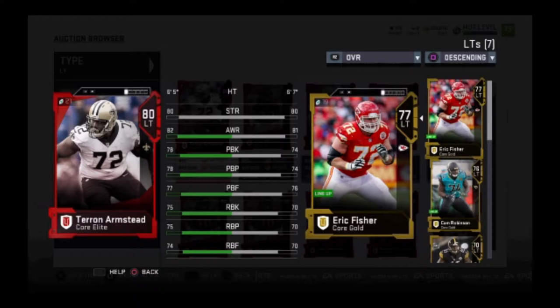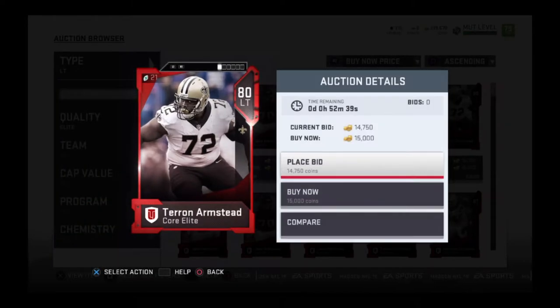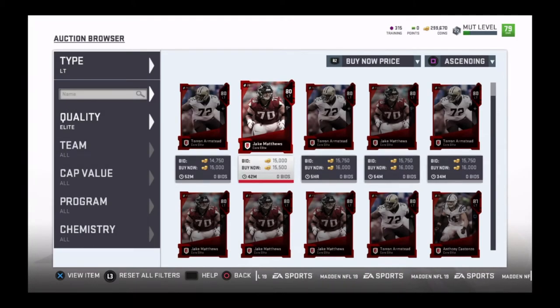You want to take that into consideration when you go to pick an offensive lineman. First of all, you have to ask yourself: am I a passer or am I a runner? If you're a passer, you want to look for offensive linemen that prioritize pass blocking. The higher the PBP and the higher the PBF, that's what you want in an offensive lineman if you're a passer.